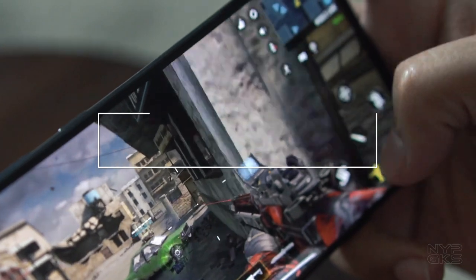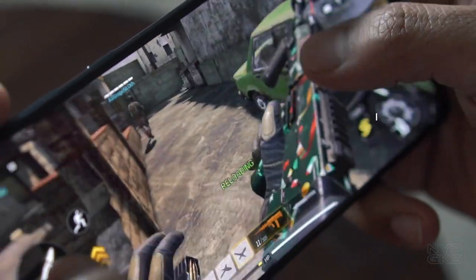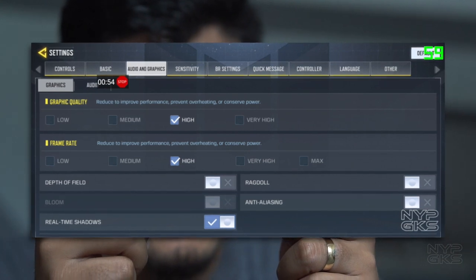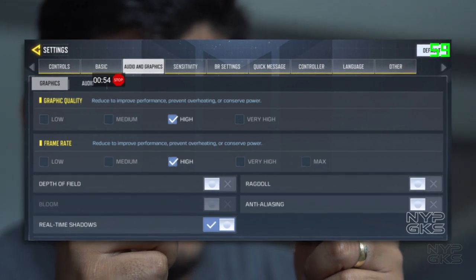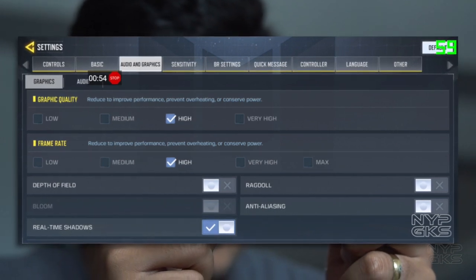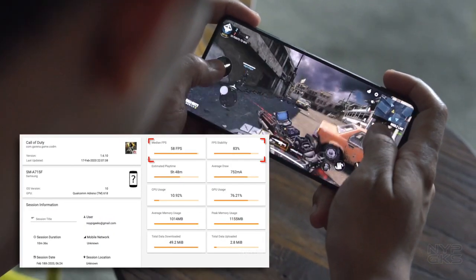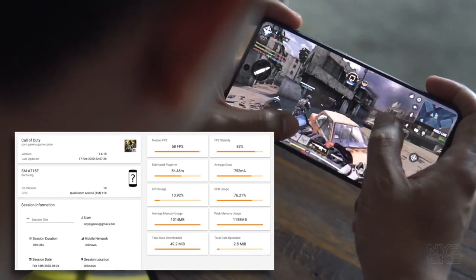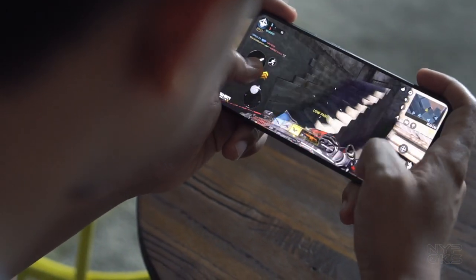Now let's step it up a bit further. Here we have Call of Duty Mobile, another popular game but with more demanding graphics requirements. Despite its advanced graphics, this game is actually very optimized, which is why we were able to run it at high graphics quality and high frame rates. We also have real-time shadows enabled and graphics style set to realistic. Call of Duty was so optimized that we were able to run it at an average frame rate of 58fps with 83% stability. It results in ultra smooth gameplay with stunning graphics — no frame drops were visible, even in big explosions and intense combat.